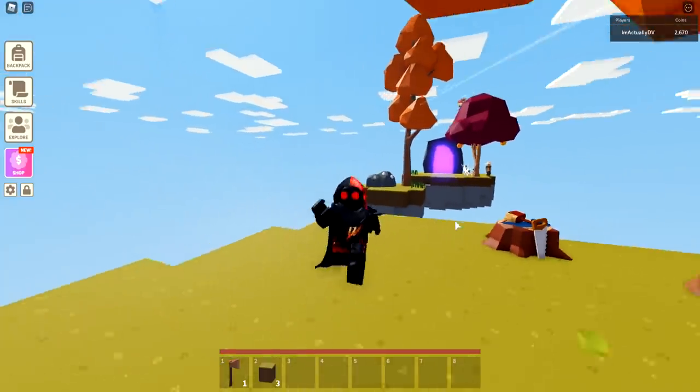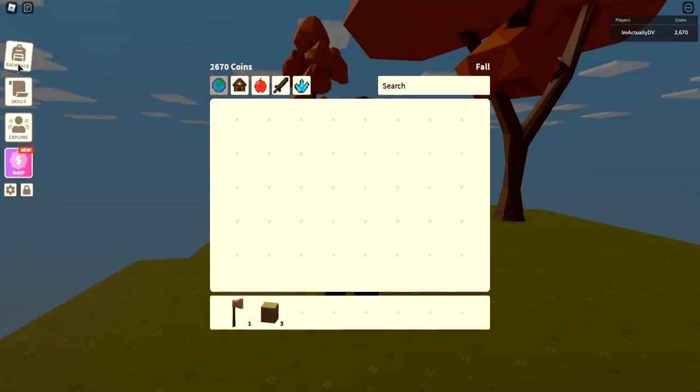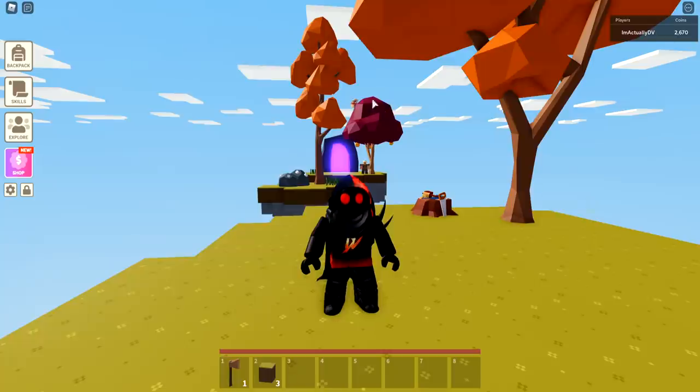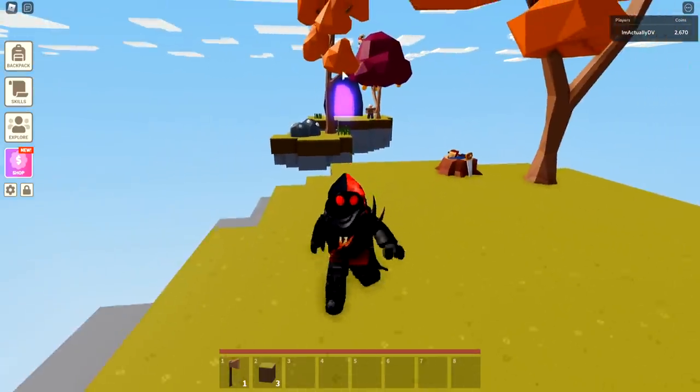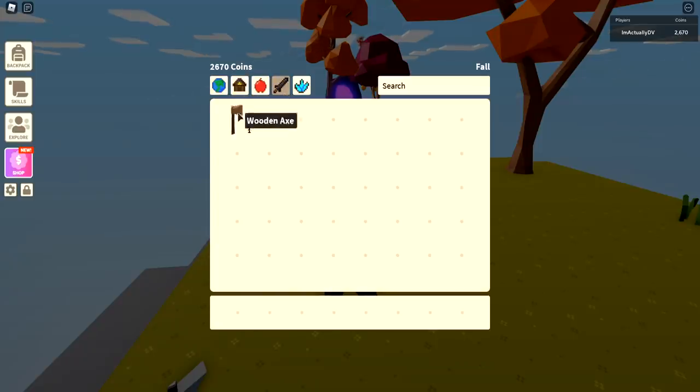Let's start with the UI. Right here on the top left you can see your backpack - you can either click on that or tap on it if you're on mobile. This right here shows your current coin balance. Over here shows the current season we're in, that's why things kind of look orange - different seasons are in the game now. These are just filters for whatever items you have, just like Minecraft. You can filter by everything, or go to blocks, furniture, foods, combat, or tools.